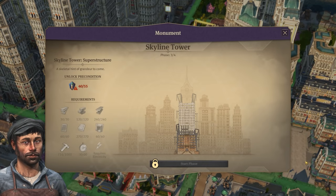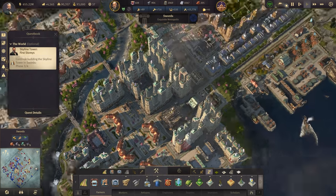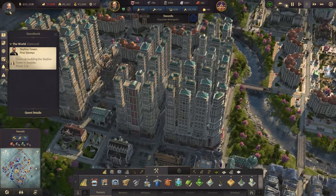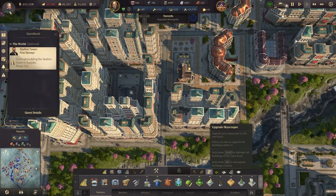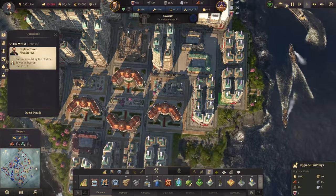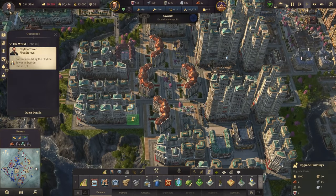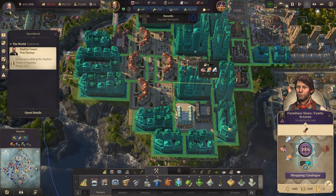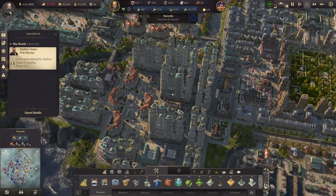We need 55 skyscrapers now for phase 2. What I should be doing while waiting is also upgrading the smaller tiers, because there won't be 75 over in this wing. 48 out of 55 — we're getting there. Progress will slow a little bit as we level up some of these others. I also need a few more here because not all of these will be within range of the drugstore.